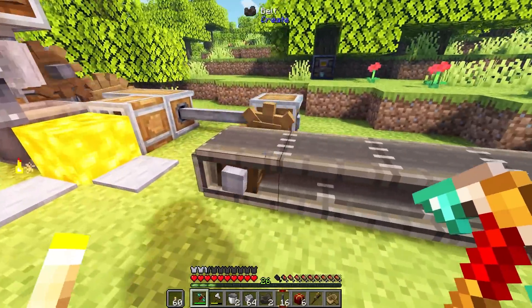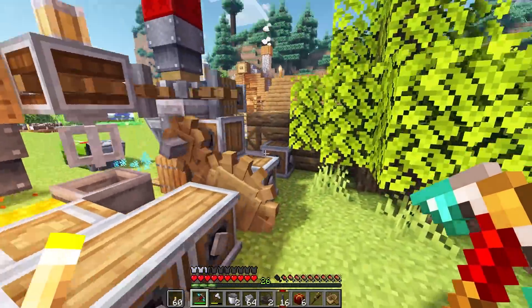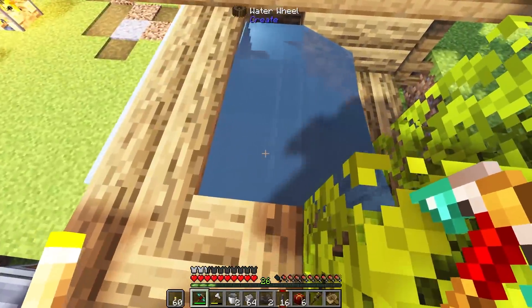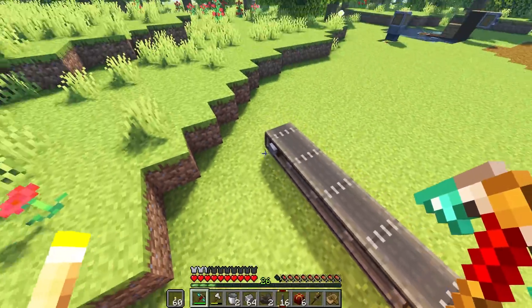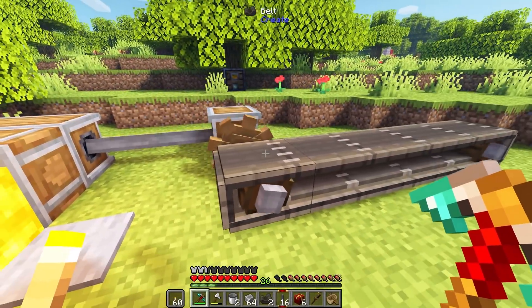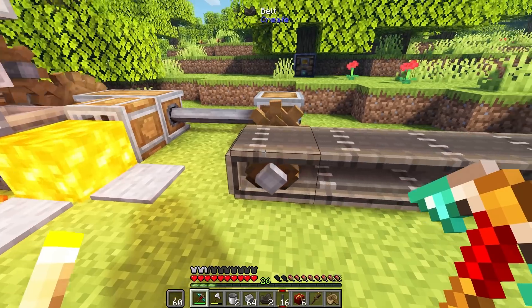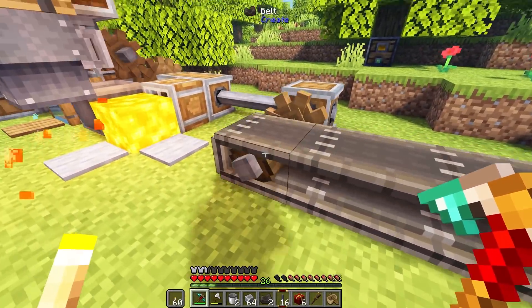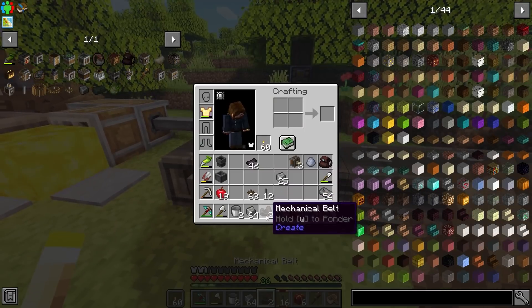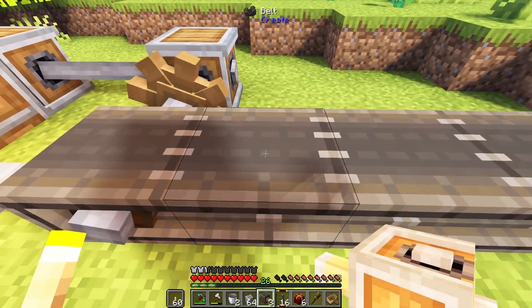In the latest update of Create, these belts used to actually cause a drag on your network. On our current power, we only have so much torque or so much power that we can extend to machines. I'm pretty sure belts in the latest update were removed from causing strain on a system — maybe you guys can correct me on that — but you can actually use belts regardless to transfer power.